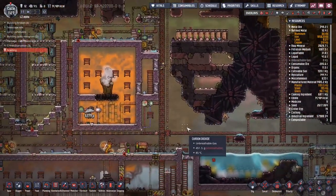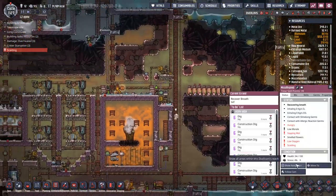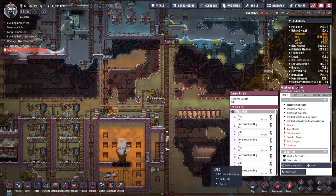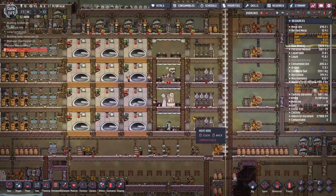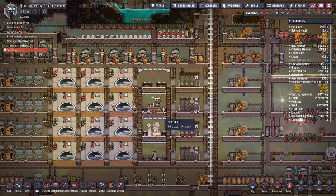Missaline is running around without an atmosphere suit and getting burnt — I'm not sure why. I don't want that. I want to move her up here and send her back inside and ask why you guys are not getting oxygen.